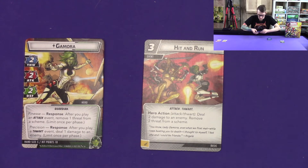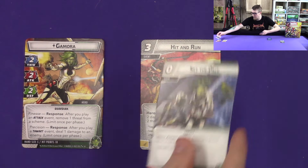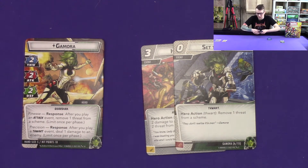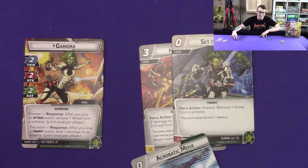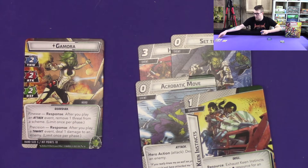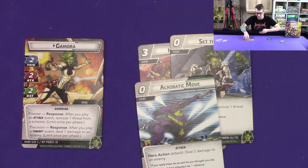A lot of her signature cards are free and synergize with her main ability. Set the Pace is a zero-cost thwart that removes one threat from a scheme, and Acrobatic Move lets you deal two damage to an enemy — or with her ability, three. These all cost zero, so they're always useful. She also has Keen Instincts, which gives her a wild resource for an attack or thwart event. There are two copies in the deck, and they can make higher-cost cards either free or incredibly cheap.